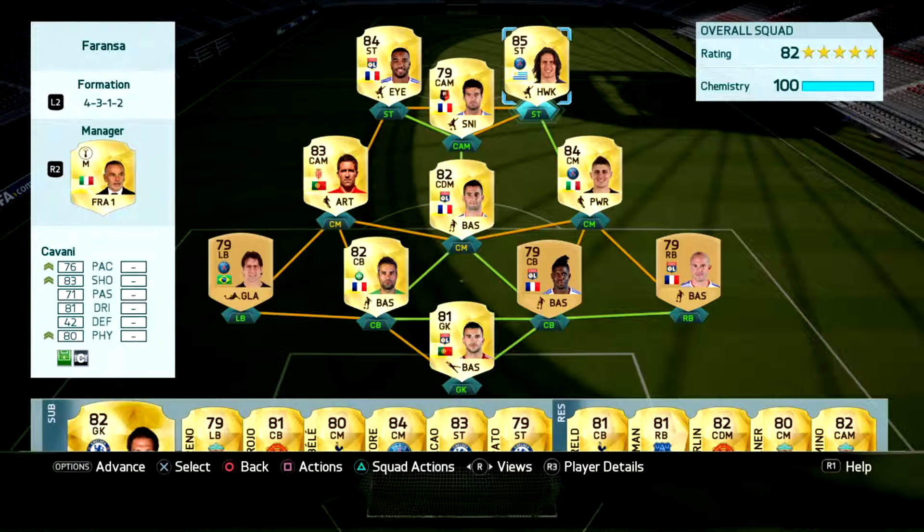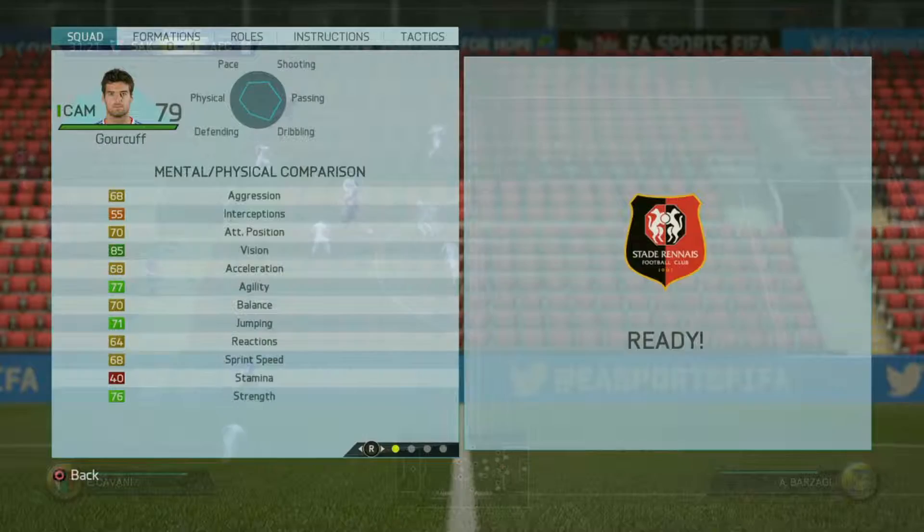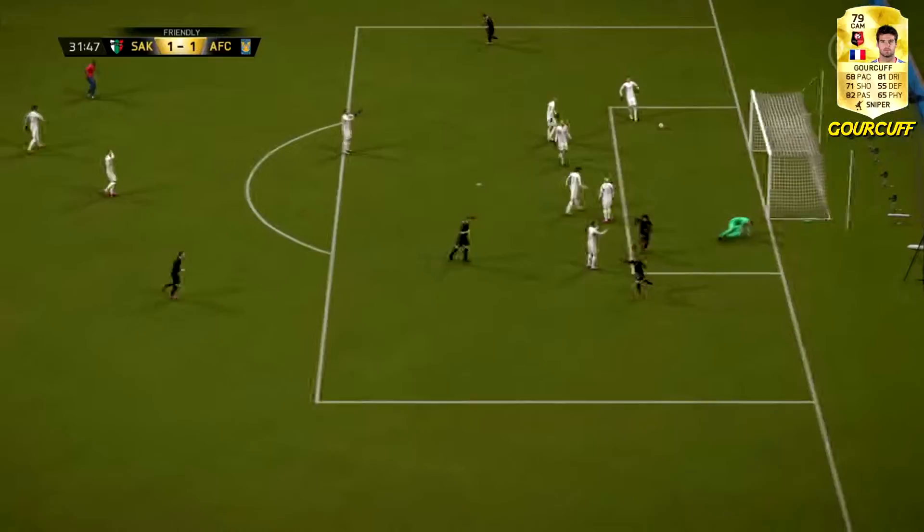This is the team that I'm playing him in right now. This is what his stats look like — he has that five-star weak foot, four-star skills, which is gonna come in handy. His work rate is pretty good at high and medium, and he can play at three different positions: center attacking mid, center mid, and left wing.